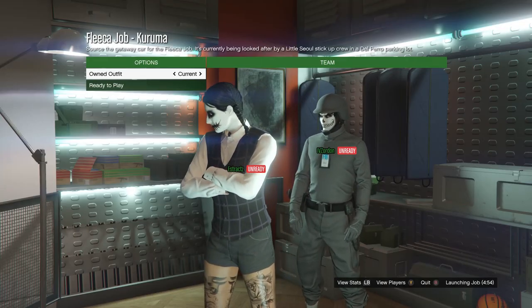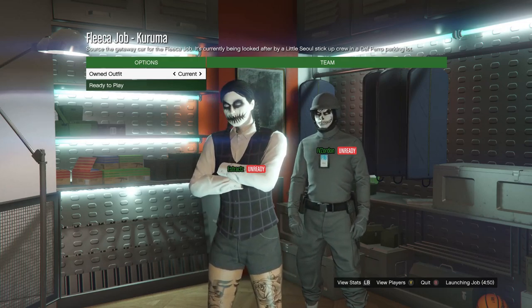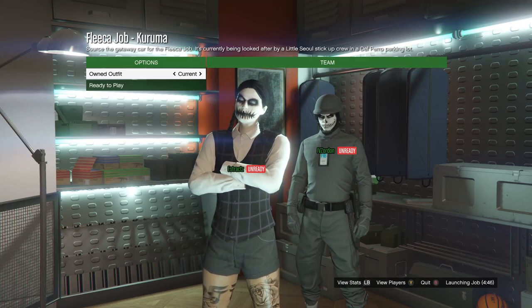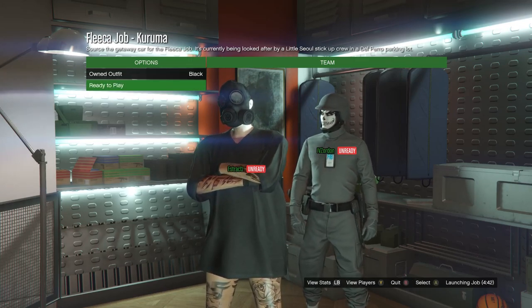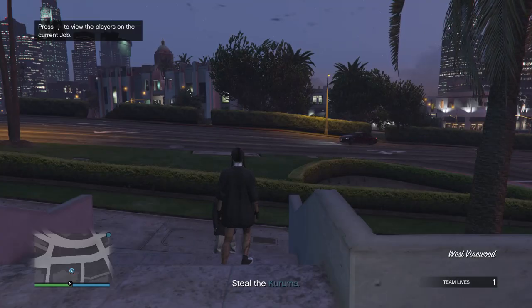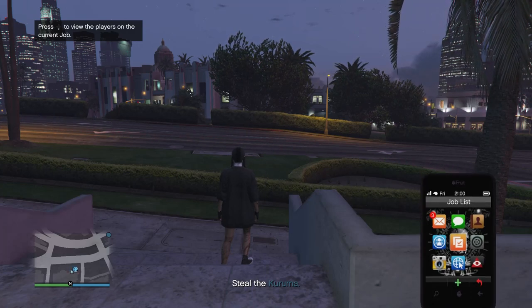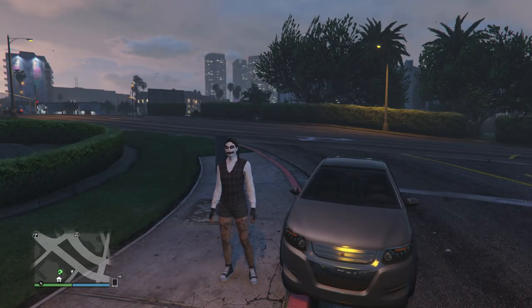When you load in with your outfits — if you saved the outfit on slot 1 go ahead and scroll one time to the right, if you saved your outfit on slot 20 scroll one time to the left. After you do that this is what your outfit will look like. Now you can go ahead and hit ready to play. Once you load into the Kuruma job you can just pull up your phone and leave the job from your phone.